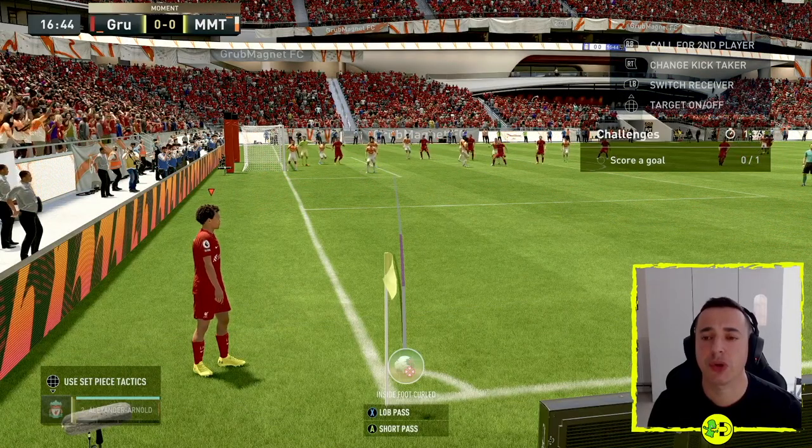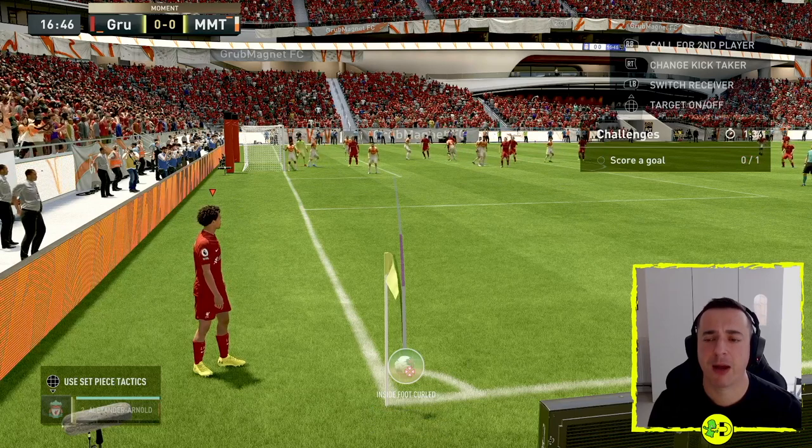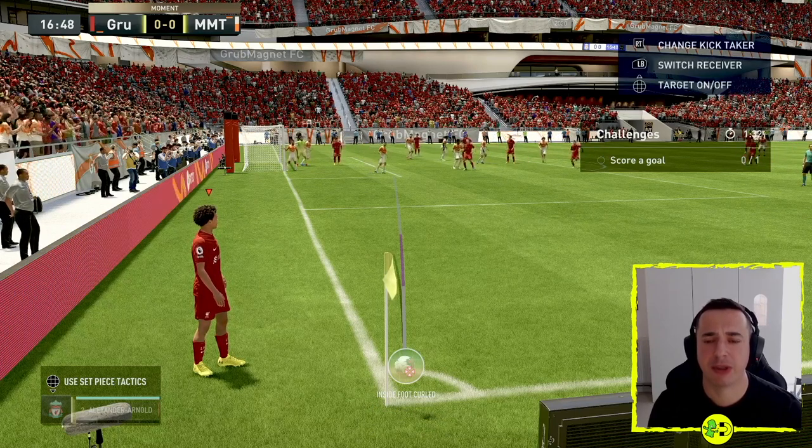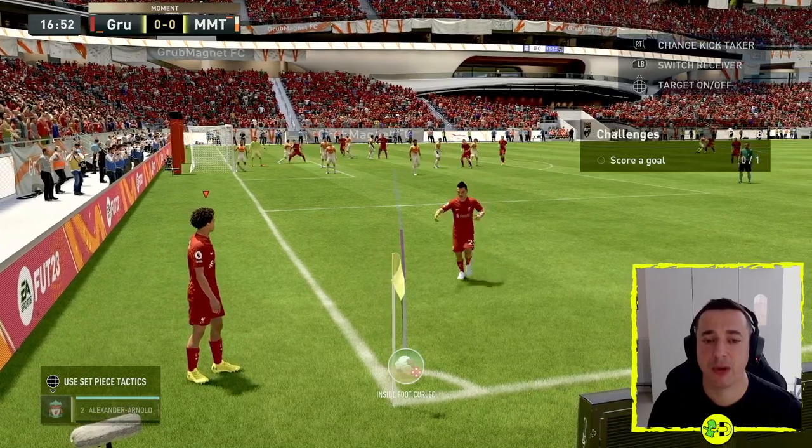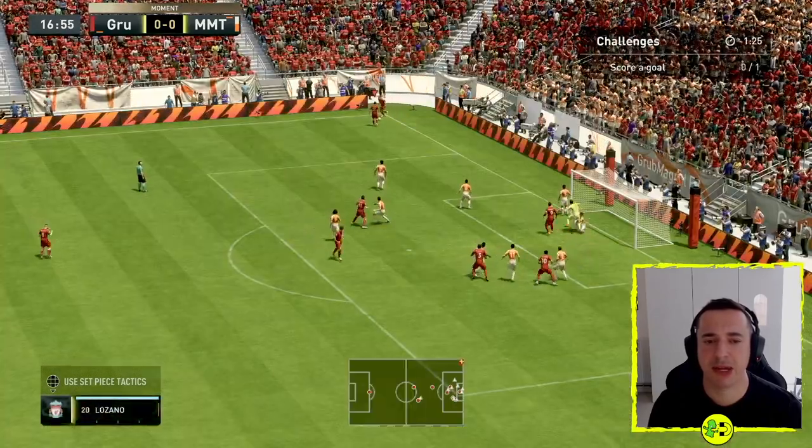You can call for a second player if you want to take a short corner. At the top right you should see the button — RB does that on Xbox. There comes my player, so I can now do a short kick, or I could fool them and just whip it in — but we'll just do a little pass.